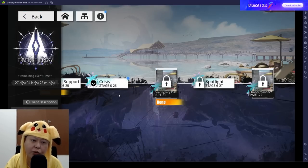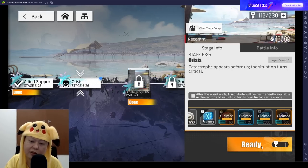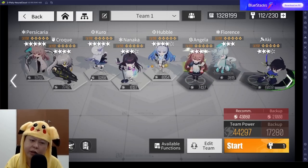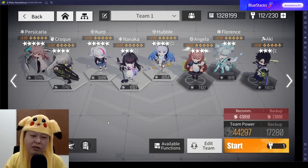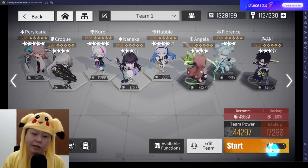As I mentioned in my previous video about Kuro, stage 6-26 is the most difficult stage in chapter 6. Everything before it is easy. If you don't have enough power, use the Nakama power and bring a strong friend. I'll do a full walkthrough of 6-26 using my own party with 44K recommended power. I'd recommend picking a Kuro friend with more than 9,000 power — you'll need a seriously strong single-target DPS. For the other DPS slot, Hubble or any hash rate DPS works well.